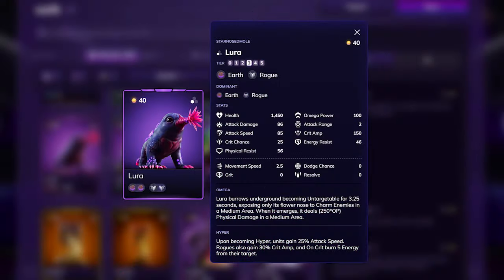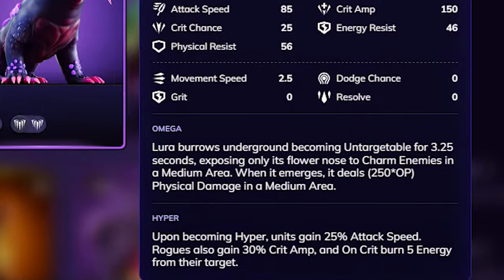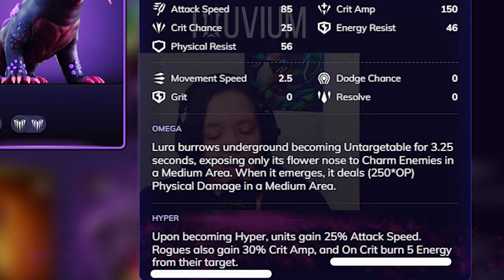Instead, affinity advantages primarily influence the growth of the alluvial's hyper bar bonus. So if your alluvial's affinity counters your opponent's affinity, it won't result in dealing more damage per hit — it contributes to filling up that hyper bar. Once full, your alluvial gains powerful bonuses that enhance its overall performance, and importantly, these bonuses apply to all enemy alluvials it faces, not just those it counters.